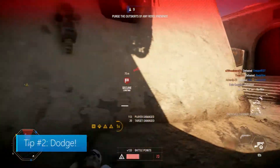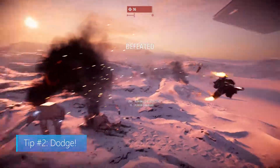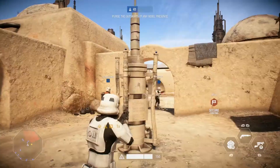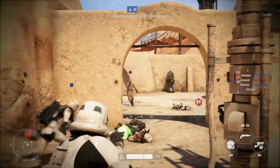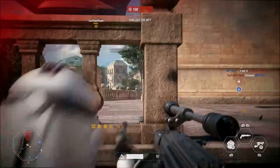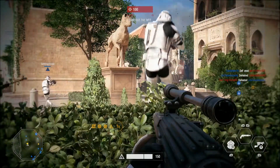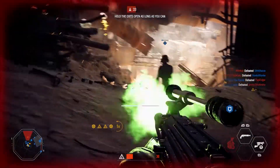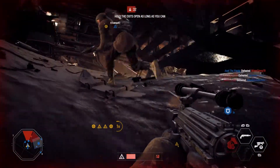Tip number 2: Dodge. While playing Battlefront II, you're going to get shot a lot, and a majority of the time you won't know which way the shots are coming from. The best way to survive is to evade quickly, locate the enemy, and return fire. The moment you start taking fire, your top priority should be to break the enemy's line of sight, even if there's no cover. This is why dodging and crouching are crucial to your survival. You can perform a rolling dodge by pressing B as any normal class soldier. By dodging quickly, you become a moving target, which is far harder to hit than a stationary one.